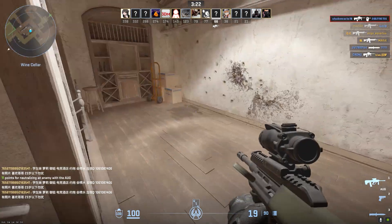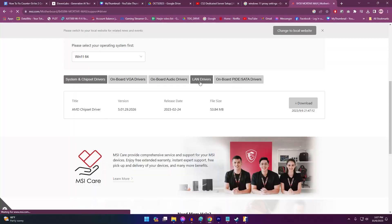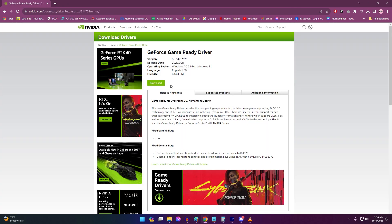Outdated network drivers and GPU drivers can cause performance issues that disrupt game connectivity. Updating to the latest drivers improves compatibility and performance. Get the newest drivers from your device manufacturer's website.